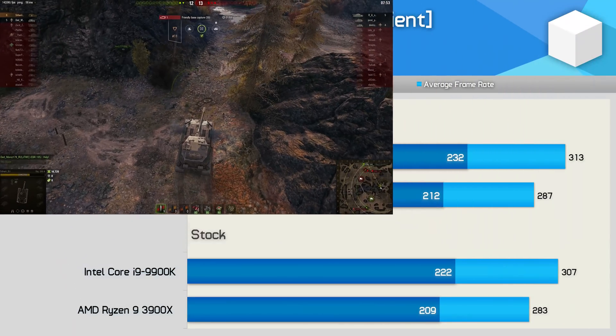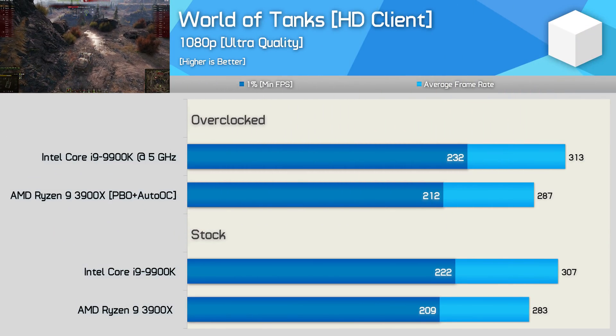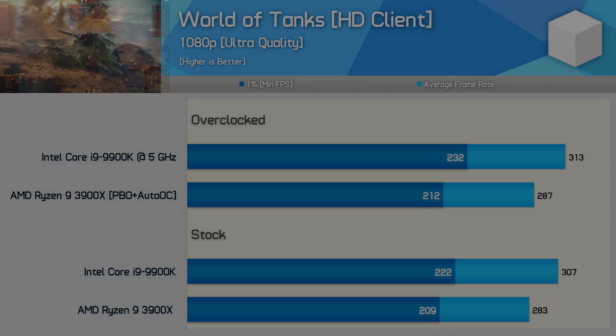Finally, finishing up the benchmarks is World of Tanks, and here the 3900X was 8% slower when looking at the average frame rate. Both CPUs push frame rates up over 200 FPS, so I'm not sure how important that 8% difference is here.